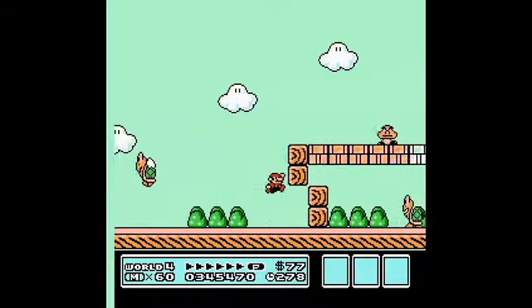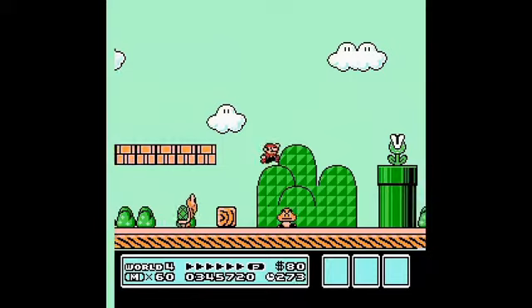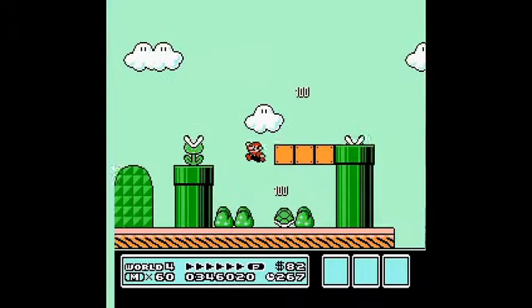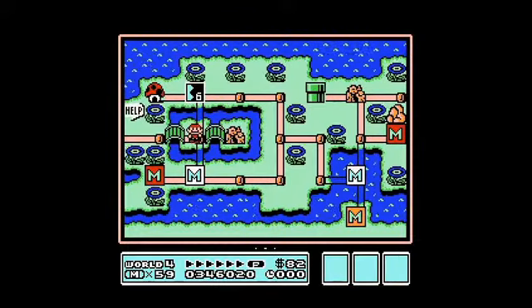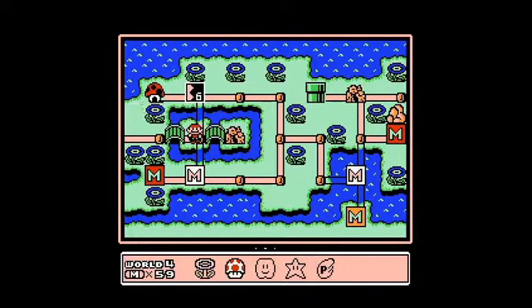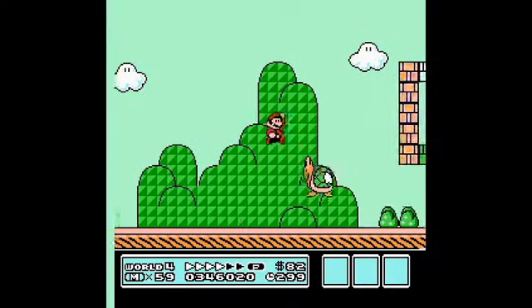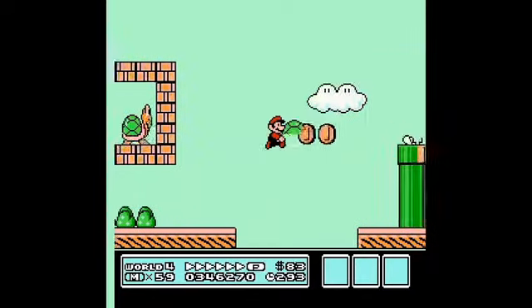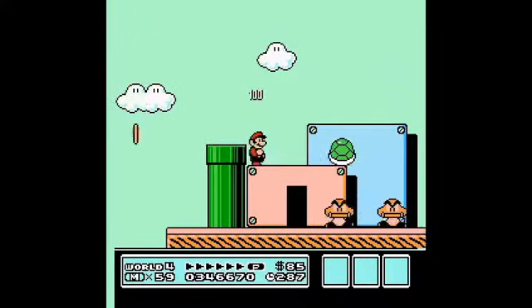Well, the downside of that is you're not going to be able to get some mushroom, because there was supposed to be a mushroom in that block. So I guess it just depends on whether you want the mushroom or you want to try to get a one-up. I'm actually going to try to get that one-up if I can. I guess I could use a mushroom, why not? At least I killed a piranha, so I'll take that at least.